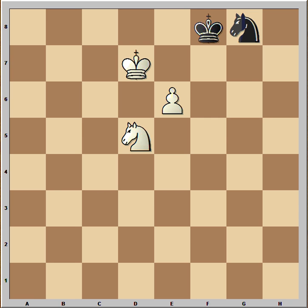In this position, white is dreaming of pushing the pawn to e7 and then to e8, but at the moment it is impossible because of the blockade.